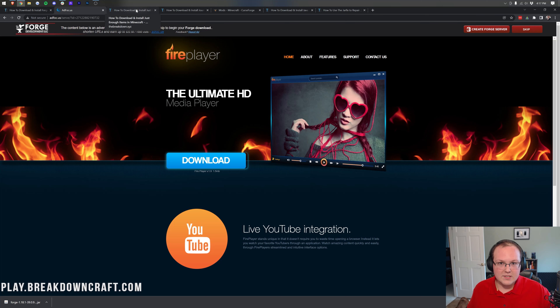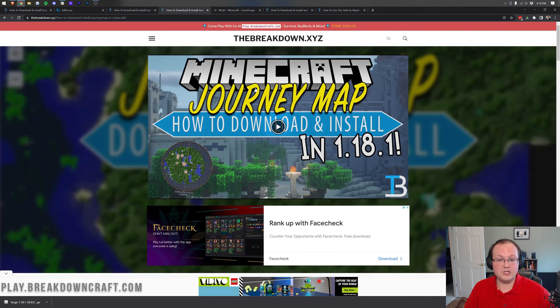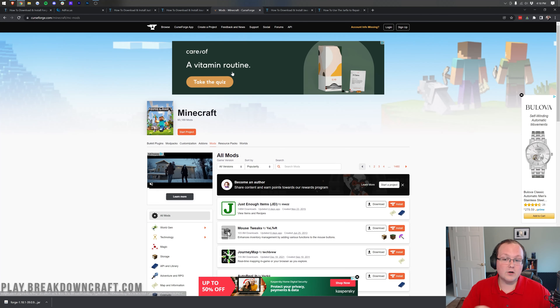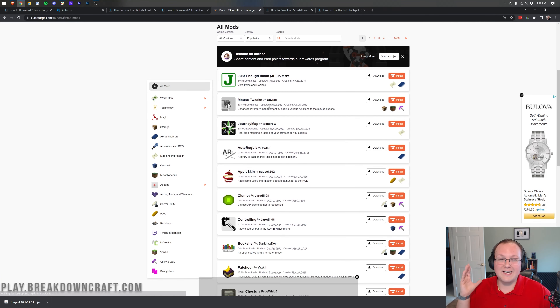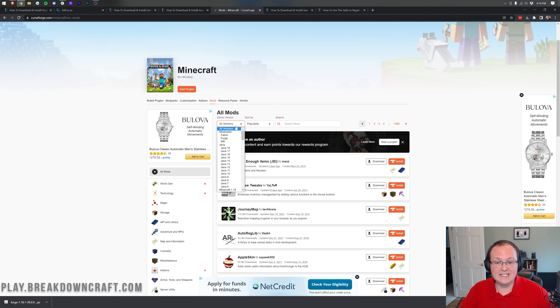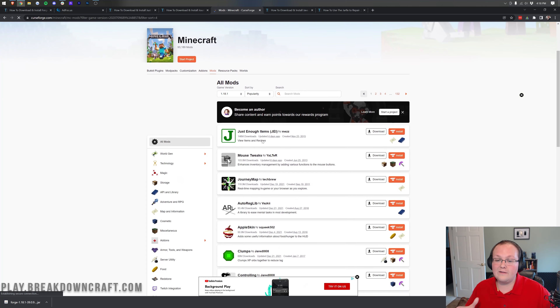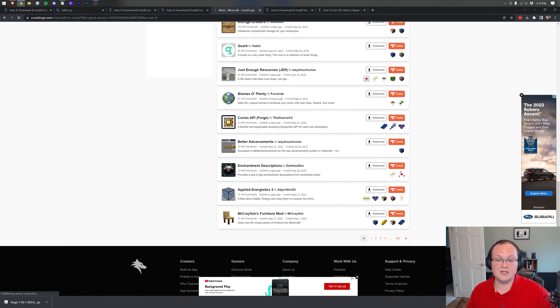From there, we could go ahead and install Forge, but I think we should download some mods first. Most likely you have a mod in mind, and most likely it's going to be on CurseForge — that's why we have mods linked in the description below, including Just Enough Items and JourneyMap. We have CurseForge linked as well, where you can find tons of awesome Minecraft mods. Make sure the game version is set to Minecraft 1.18.1 — you can only install mods for the version of Forge you're using.